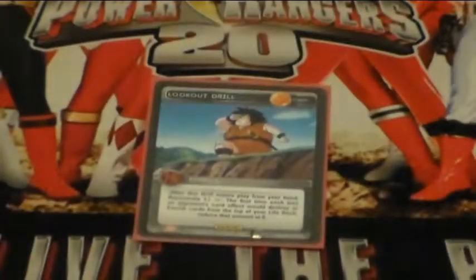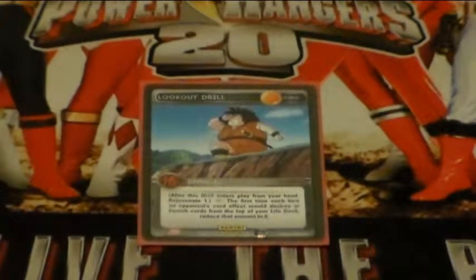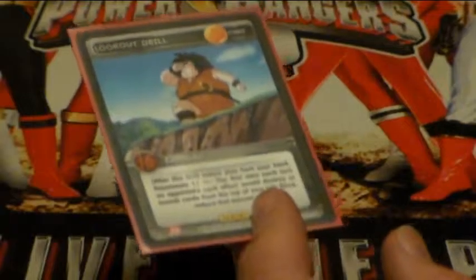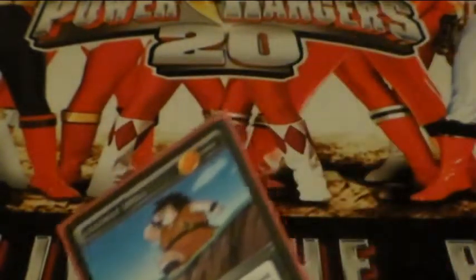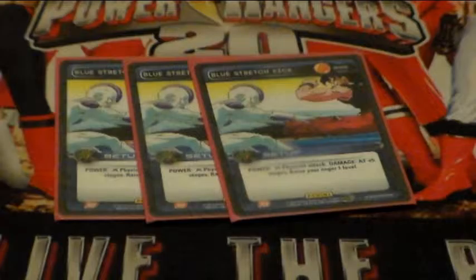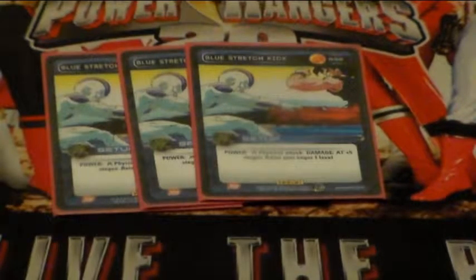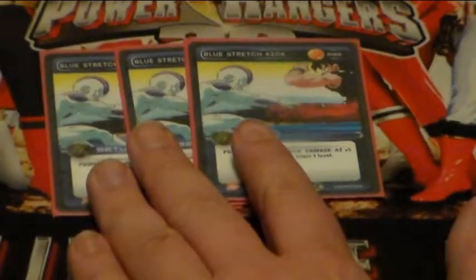If you guys saw my Red Golden Frieza deck profile, there's a reason I didn't run Lookout Drill in that one — I used Red Restriction to shut them down, and I didn't want as many non-combats since even just one could slow me down. Three Blue Stretch Kick — AT plus five is insane. Searchable by Blue Lunge, gives you another attack, can do upwards of eleven stages of damage by itself, and you gain an anger off of it, helping you maintain anger so you can use Blue Shifting Maneuvers to their fullest.